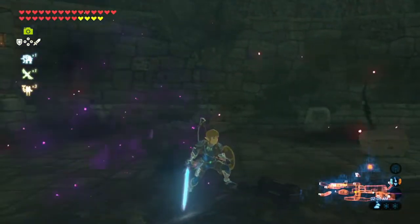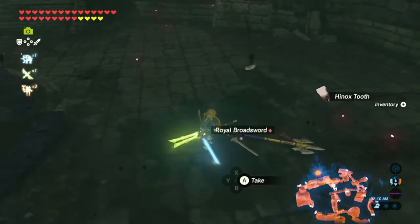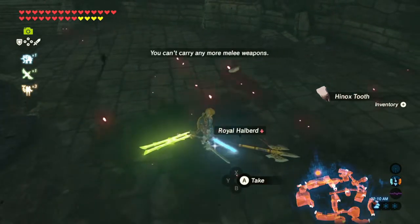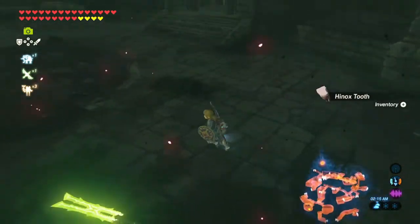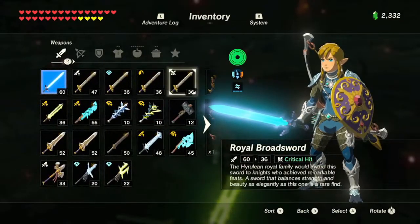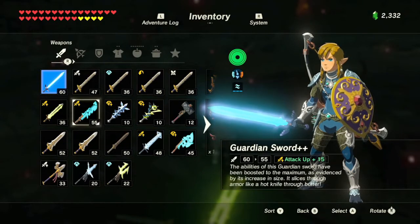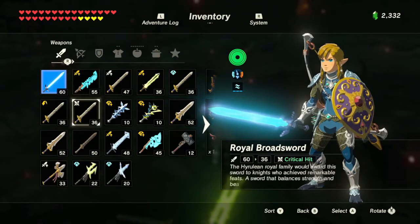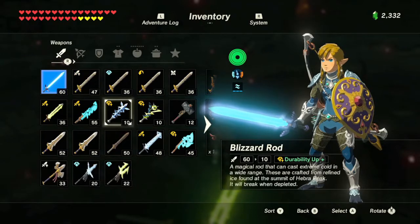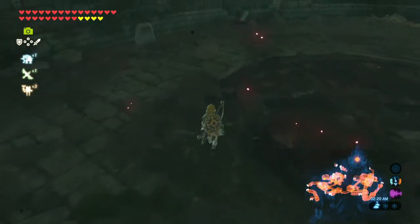The music was looping over again as we were killing him. I'm like, what is their second form here? Hinox Tooth, Great Thunderblade, Royal Broadsword, Royal Halberd, Great Thunderblade. Is there any of this stuff I really want? What about that Royal Halberd? Or possibly the Great Thunderblade.